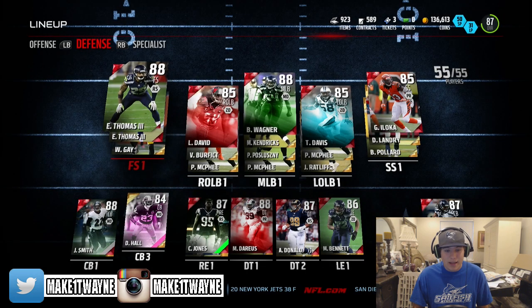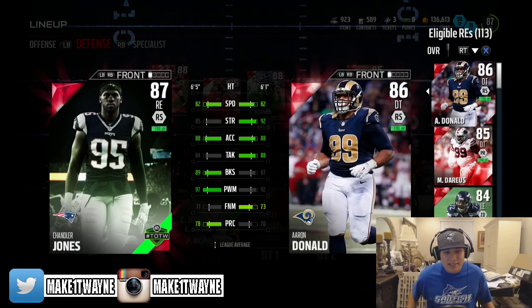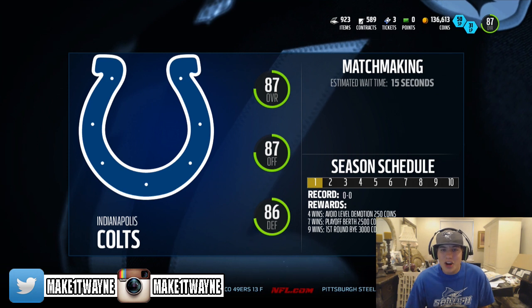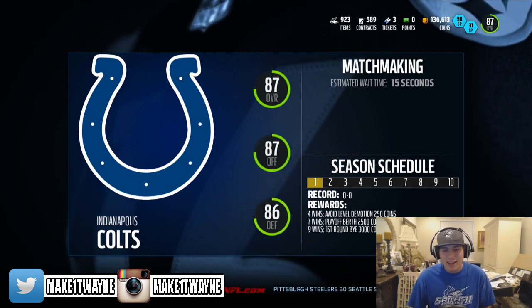The last move I made was 87 overall Chandler Jones. I have no idea how this guy is at 87 — look at these stats: 6 foot 5, 82 speed with 97 power move. Really? But if you guys are excited for the start of a new season, make sure to smash that like button. Let's jump into it.